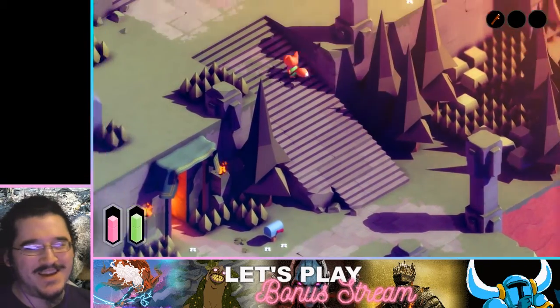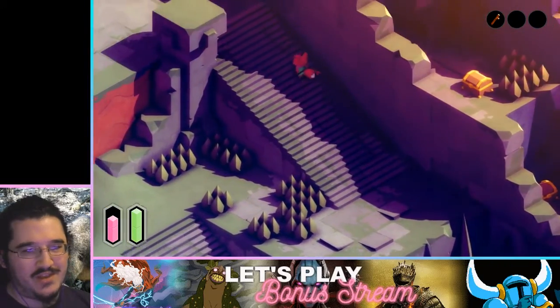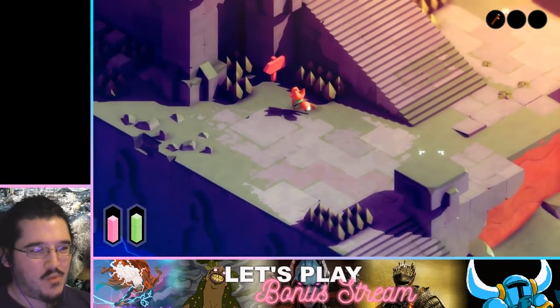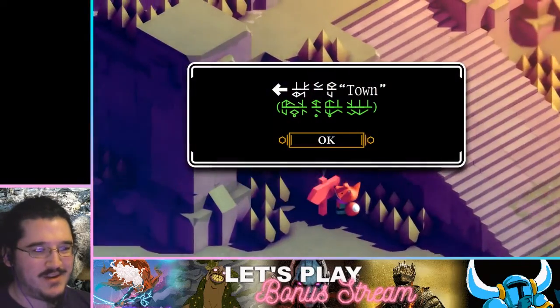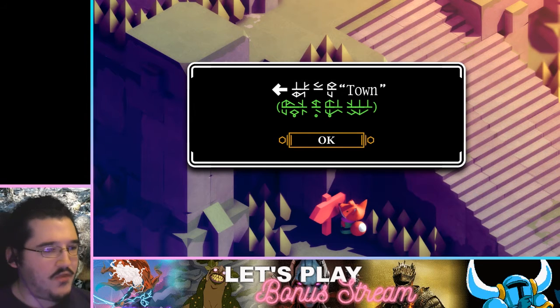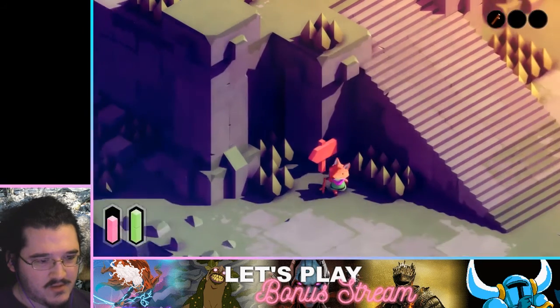I'm not gonna write everything down — I'll write stuff down when I start feeling like it'll be useful. Not writing this one down, I know there's a town just in case something matches. Nothing matches — we got the upside-down crystal but there's something different on top.